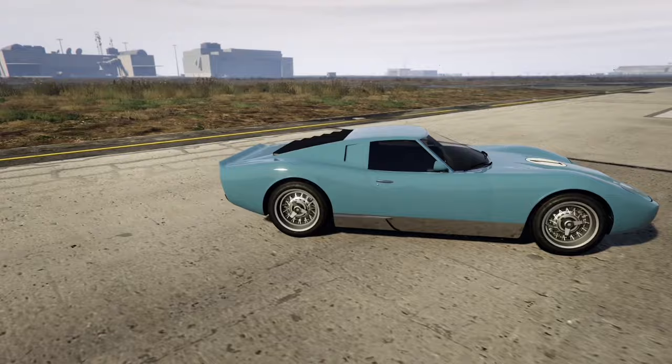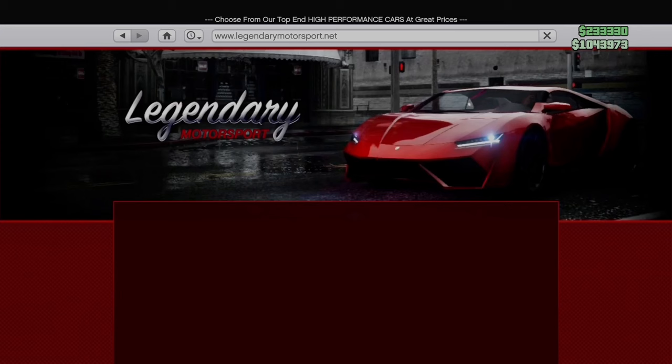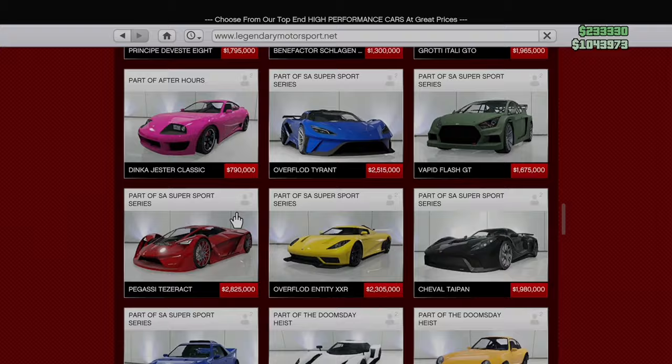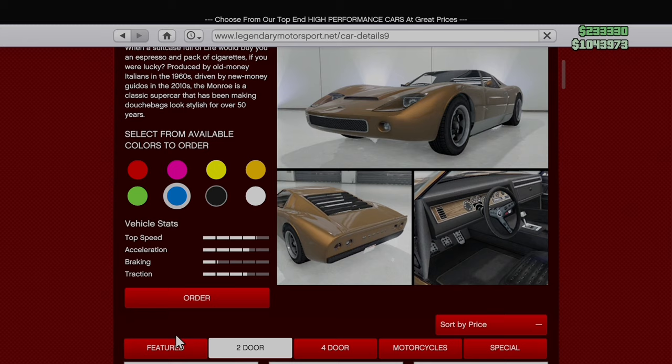So, where you're going to get this car, you're going to pop up your phone, go to internet, go to travel and transport, scroll all the way down to legendarymotorsport.net. You're going to filter the list to Tudor, scroll all the way down to the very bottom. And it's this car right here. You're going to click any color and hit order.